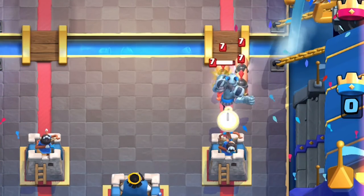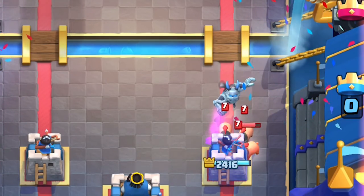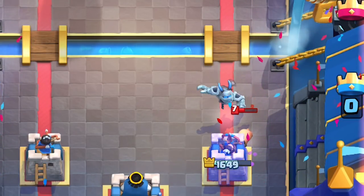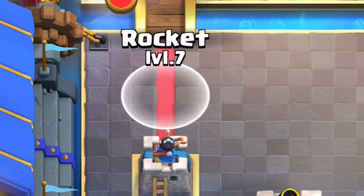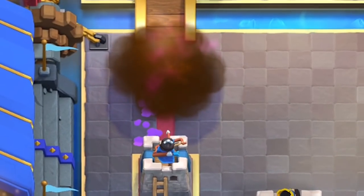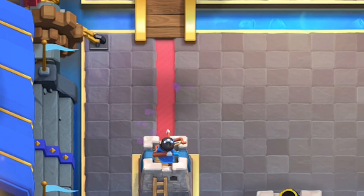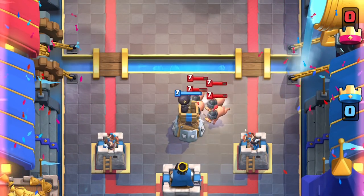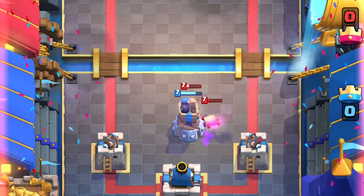They're a little different from the hog rider in the sense that traditional single-targeting units like a mega minion is not going to be effective against them. You're going to want to use alternative splash methods to take out the piglets. Rocket is the hard counter of the piglets, but that's six for five. Just like the hog rider, they have a very fast move speed, large sight range, and they only target buildings.